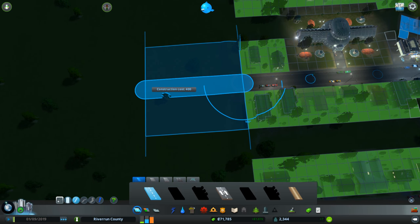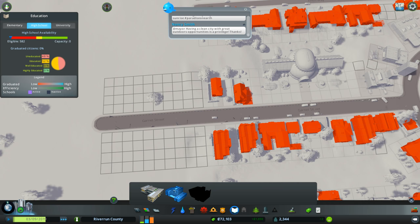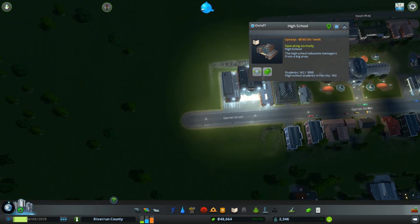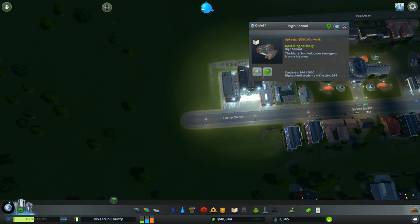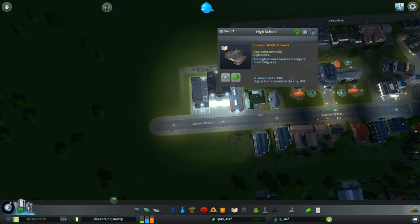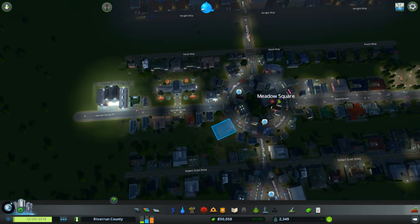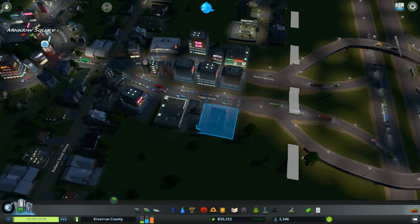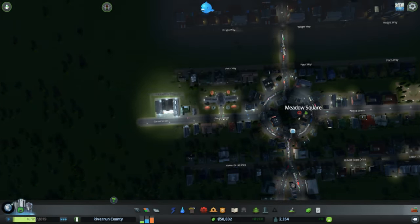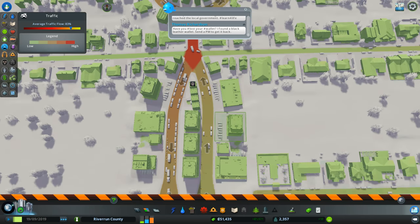I kind of want to have all my services on these large roads. These people are probably not going to be happy once I build the high school because it's loud. Actually — wow, they're all so happy now that I built them a high school! There are already so many students. It's filling up already. Traffic flows at 83%, which is really good considering the amount of people we have. The roundabout is actually helping out a lot with the industry trucks going in and out.